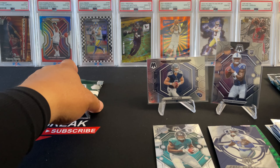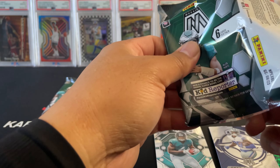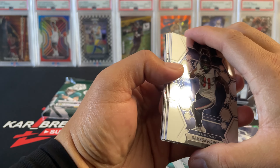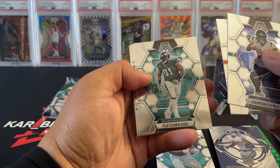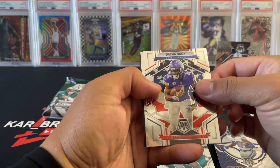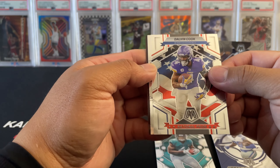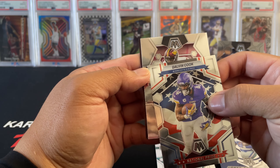Two quarterbacks, nice. Looking for Bryce and CJ with color. No color — Damien Pierce, Watson, Cox, and Dalvin Cook with the National Pride. Our rookie is going to be — not a rookie — McLaurin. And our Touchdown Masters is Saquon Barkley.